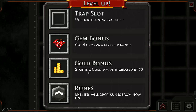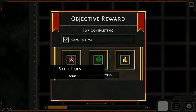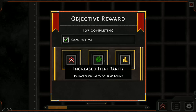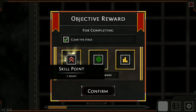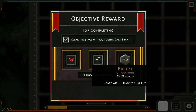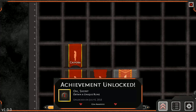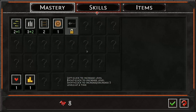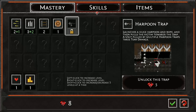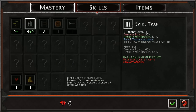I also like the different enemy types. You'll notice that one guy was swinging a little hook around and latching onto the wall and boosting himself forward — I don't think I've ever seen that in the prior game. So we leveled up: gem bonus, trap slot, gold bonus, runes. Runes are ways to make the game easier or harder — at least that's what the previous game had. Increased rarity — I'd rather take the skill point. Breeze: start with 100 additional life — that's a unique rune to make things easier. As a casual gamer, I don't mind. The runes in the previous game came unlocked automatically; here they're releasing them via bonuses. I want the harpoon trap — yes, there we go.